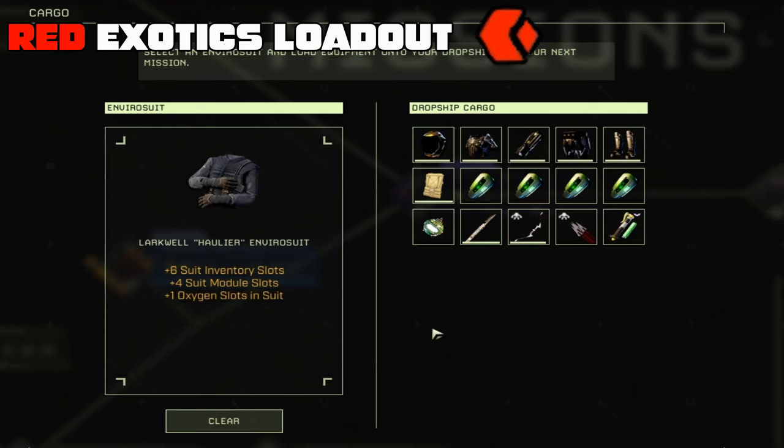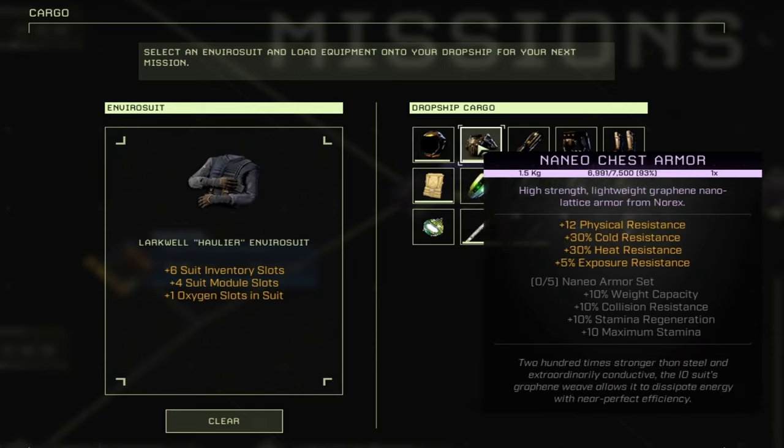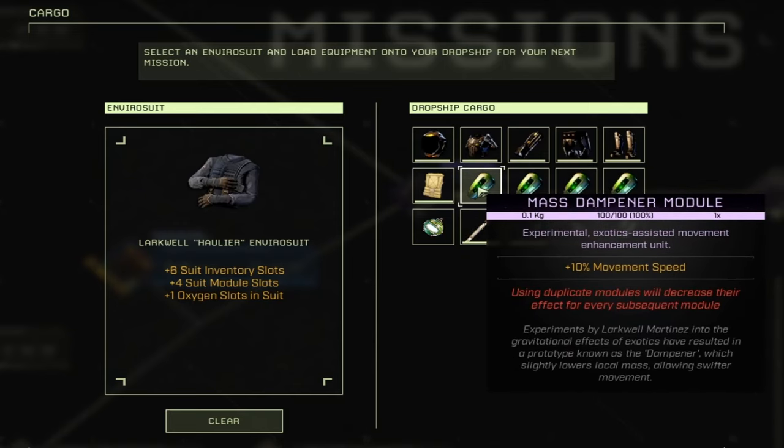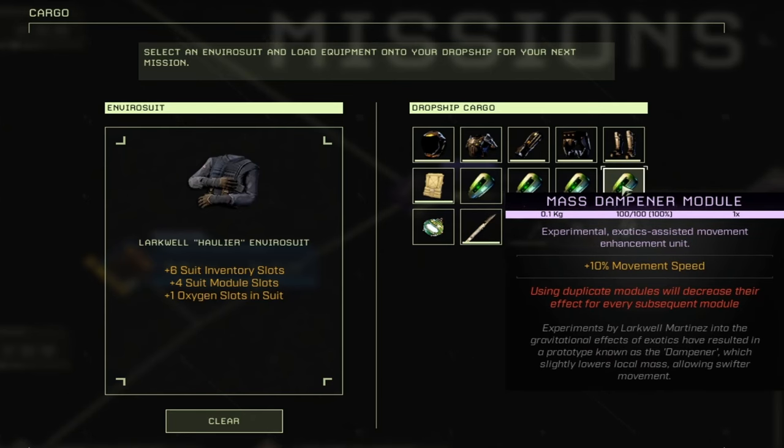You can also use the Larkwell Arrow Bundle in the purple tier — it's a very large damage arrow — though it does cost about 100 Ren for 2. For the red Exotics loadout, you can get the Huller Enviro Suit, which gives you 4 module slots. We're still going to use Nannio armor and go with 4 mass dampeners — it does reduce a lot, but you will be running super fast.